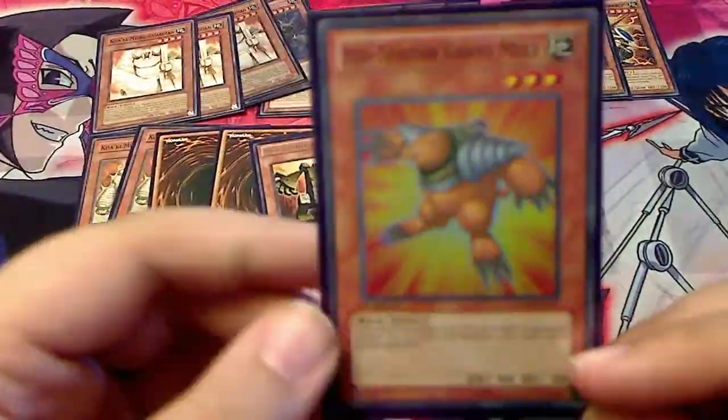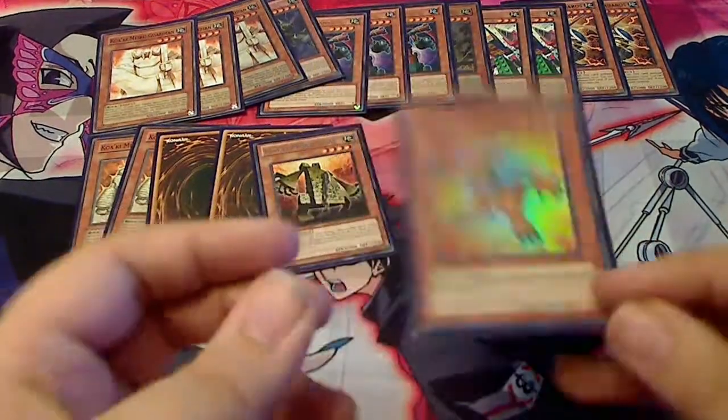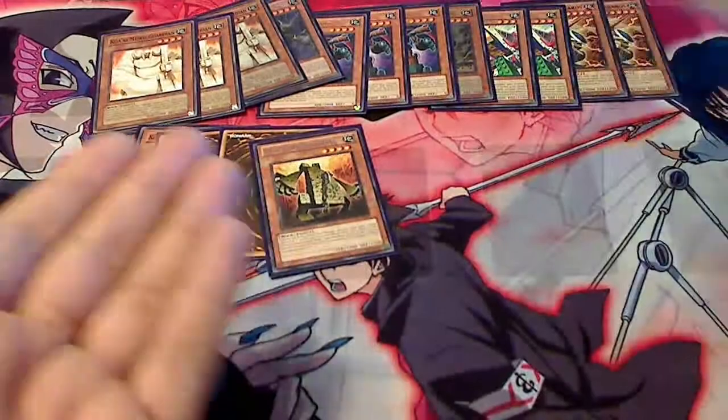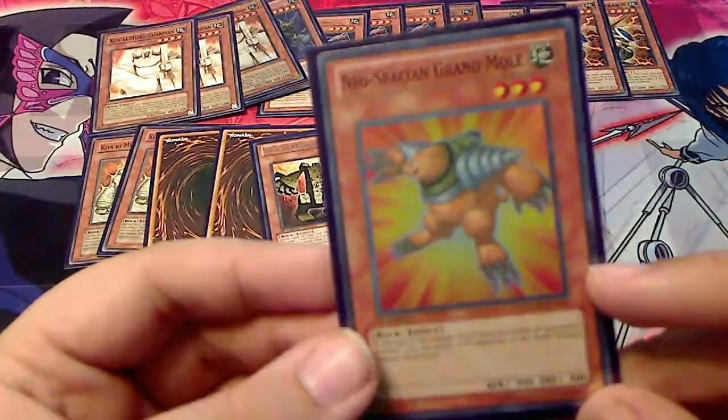Finally, the last monster: Neospatian Grand Mole. It is a rock, three-star. So if you have this out and then a Block Golem with no targets, you can just overlay for rank 3. Also, it's a great target for Block Golem — just not during that turn.